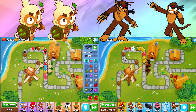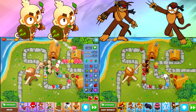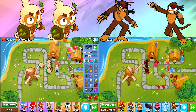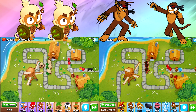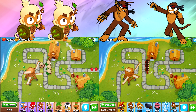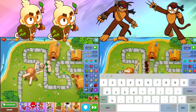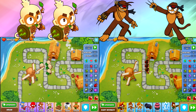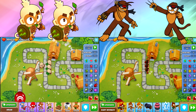This is with monkey knowledge activated, and 1-1 druids versus 2-3-0 dart monkeys and one 0-3-2 dart monkey. Against round 43, it's very difficult to tell, but I think the druids actually won that battle. There were some ceramic bloons leaking through against the dart monkeys, but no ceramics leaked through for the druids — only some rainbows and a few reds and blacks. So we're going to have to go deeper.